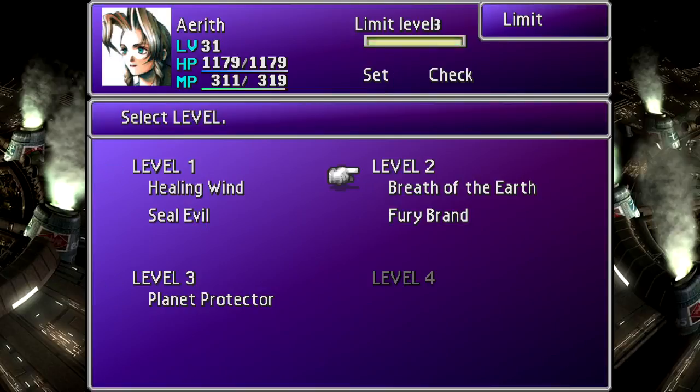Basically, I spent about an hour in the Mythra Mines, and that is sort of all there is to it. There are two good tricks to grinding limit breaks. If you need to get enemy kills, the Mythra Mines are perfect, because there's an area where you will fight nothing but weak four and five enemy encounters, which you can just go through super quickly to rack in kills.